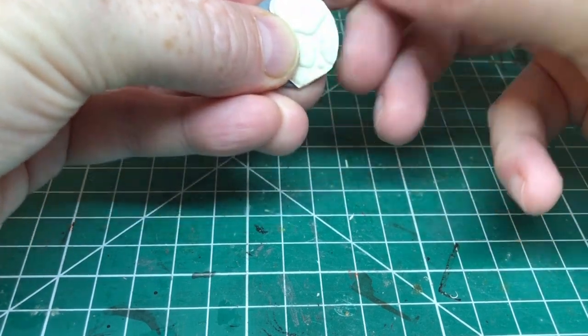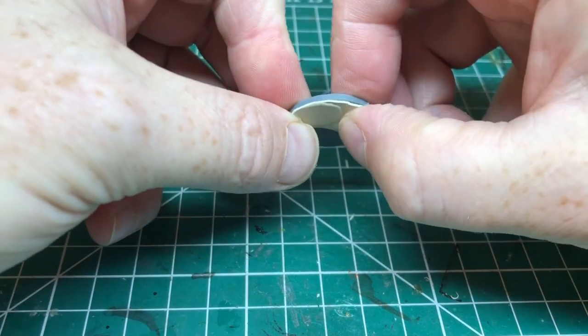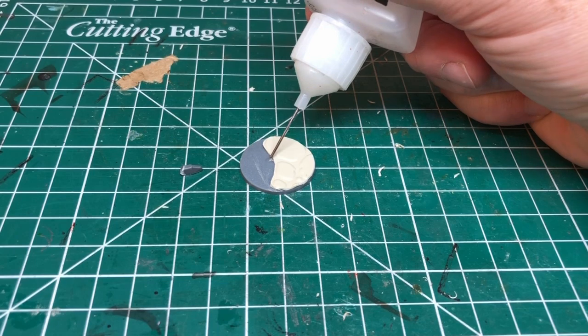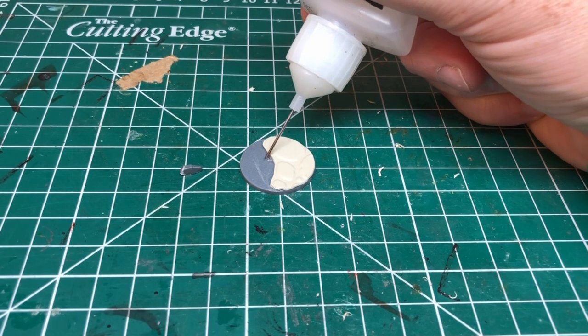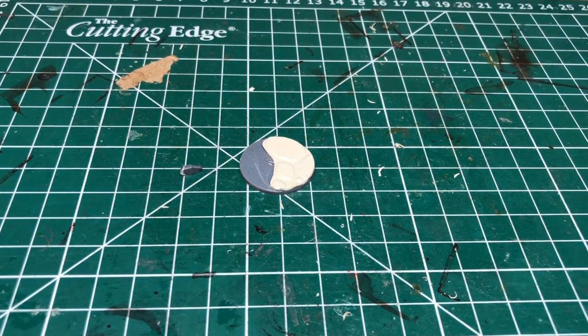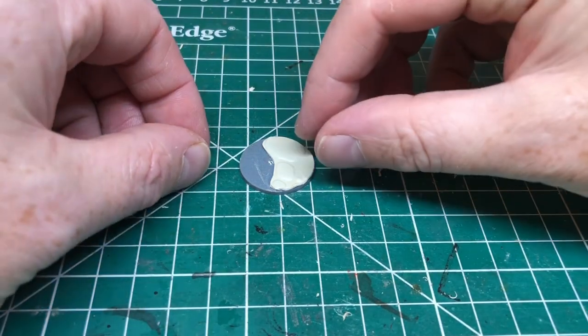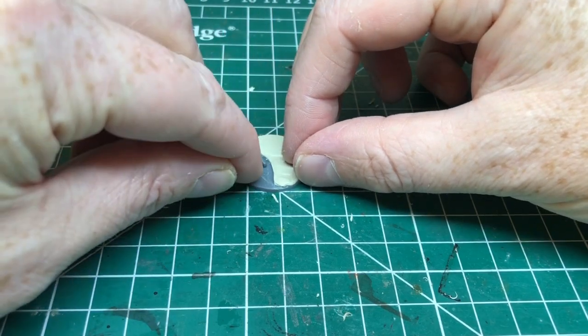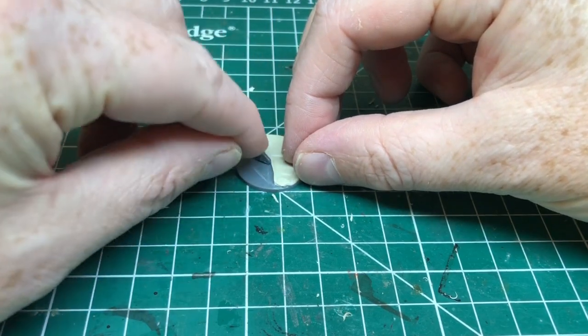Making sure I line it up with the edge. I'm then using a drop of plastic glue to affix the small piece of sprue — just a random bit I had to hand, it may well have been the Blackstone Fortress Ascension sprue — and this is just going to give us some elevation.